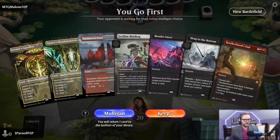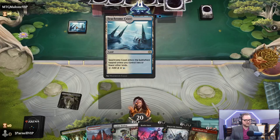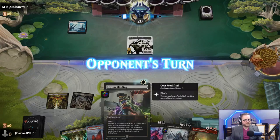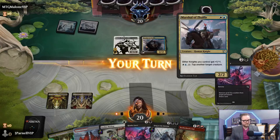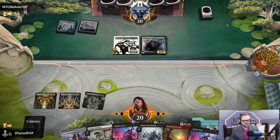We will keep. Got a Brotherhood's End to deal with little pesky mites and such. A little Xander's Lounge action. Look at that - Ley Line Binding turn two, one mana, in case we need to deal with it. Let's do Drag to the Bottom because they're trying to protect from damage, right? That'll trick them real good.